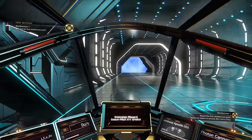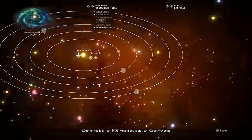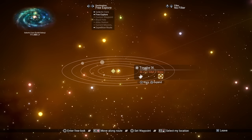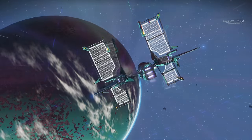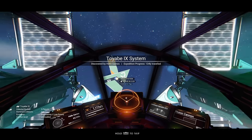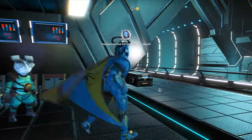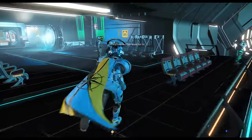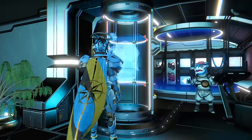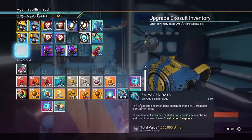Now you're free to leave the space station and jump to the rendezvous point. When you get to the rendezvous point, head to the space station and speak to more aliens — that will give you that milestone. And don't forget to pick up the exosuit upgrade; you can also get them in the anomaly for every jump that you make. Okay, let's head to the rendezvous planet.